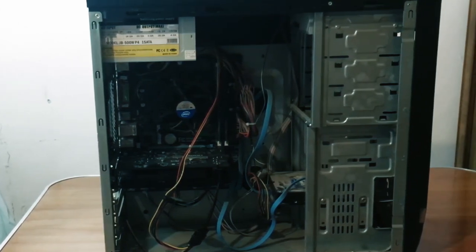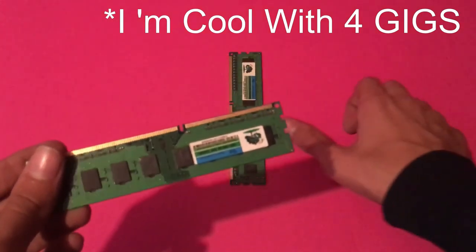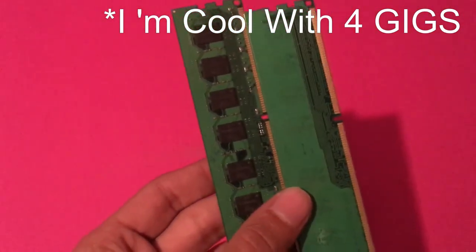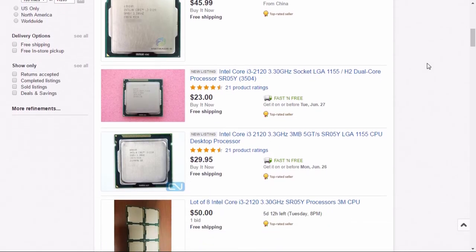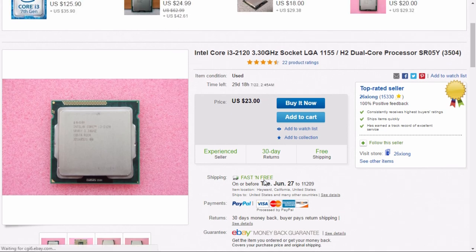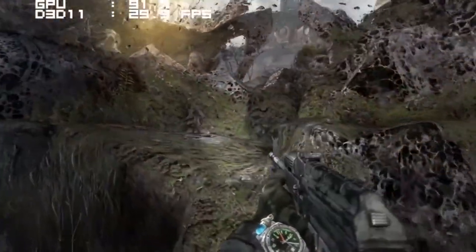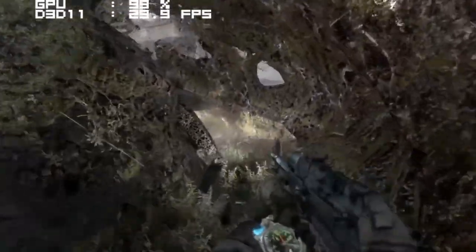First, I would change the CPU because it's a bottleneck for the RX 460 — it's a dual core and not good enough. I'd upgrade to an i3, which is somewhere between $20 and $25. Games are getting more demanding and dual cores aren't cutting it anymore; you'll get a lot of frame rate stutters. If you're stuck with a dual core, get something like a GTX 750 Ti or GTX 660 — something lower than the RX 460 that won't bottleneck as much.